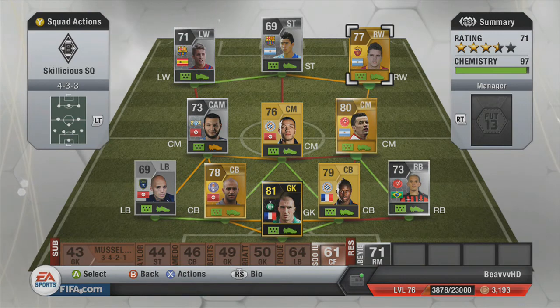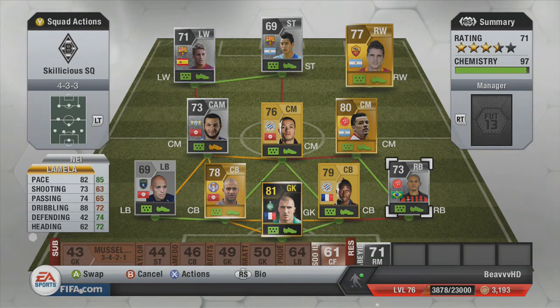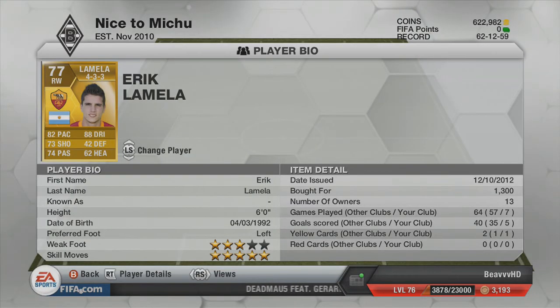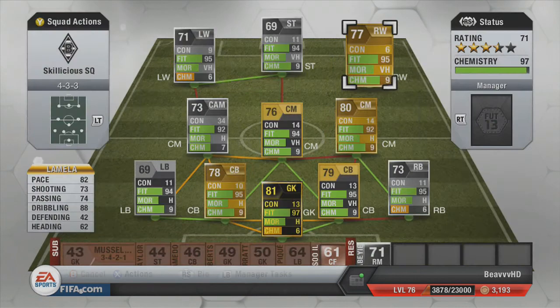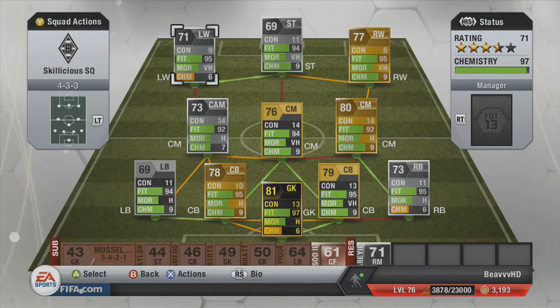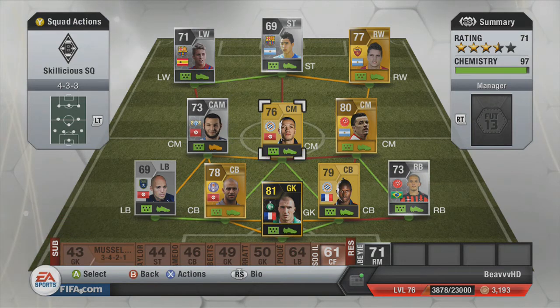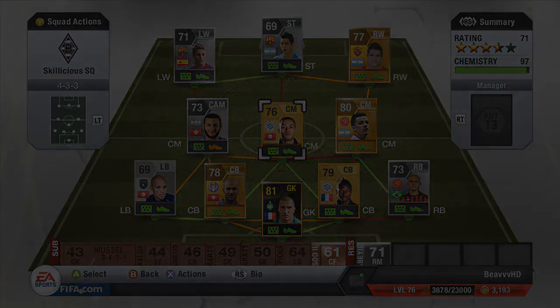The last player on the team is Eric Lamello — five-star skills, left void. I'm pretty sure we've used the combination of the right-hand side: the centre mid, the right back, and him, in a previous Skillicious Squad. But he's so good I decided to use it again. Last time he wasn't that great, but this time he's the star of the team, up there with the left winger. Scored some amazing goals with this guy. A great squad overall — I definitely recommend it. If you like the video, really help me out, subscribe if you're not already, and help me get 150 subs by Christmas. See you all next time, cheers.